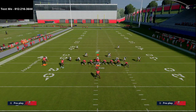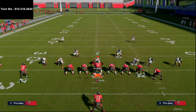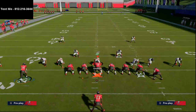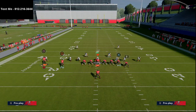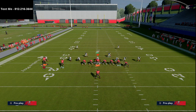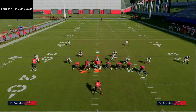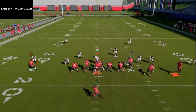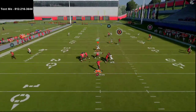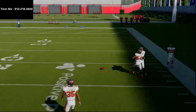Now what if they take the safeties away? A lot of people like to run Cover 1 — sitting and shading coverage over top to prevent any deep routes from occurring. On that same route combination, I'll typically block the running back or put him on a swing route to the opposite side just to keep the middle of the field clean for that slant. When we see that coverage, we just motion him over and pass lead the route up.